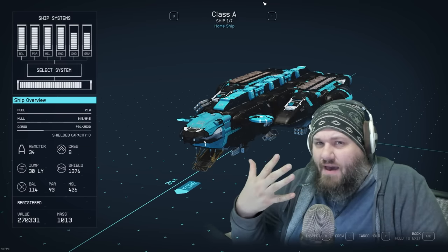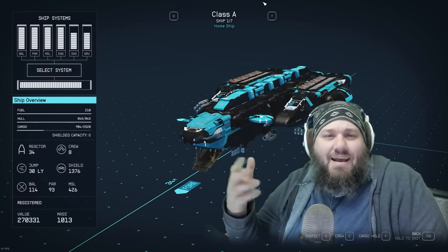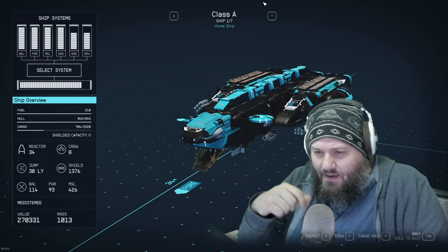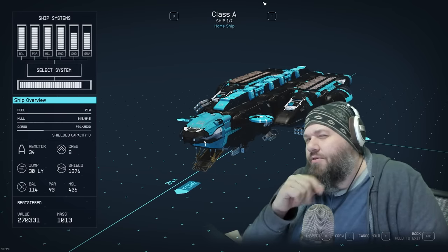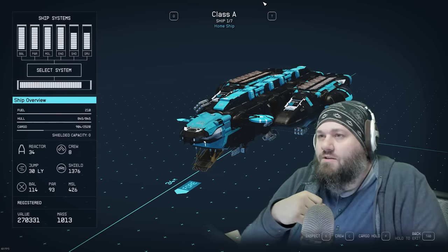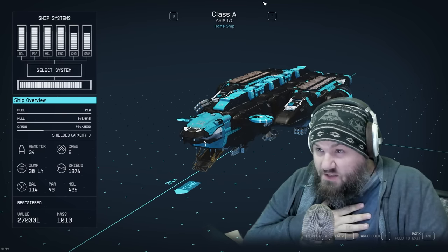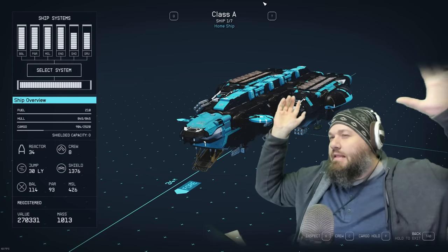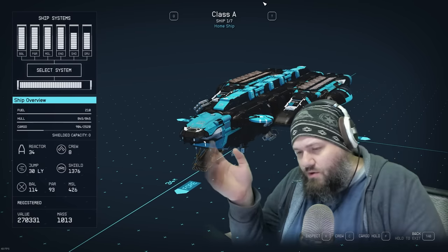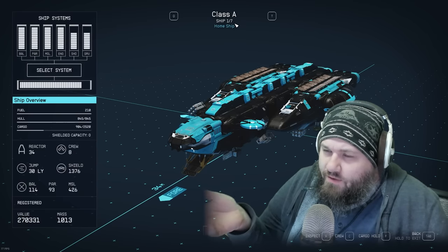Maintaining those speed numbers, we've still managed to squeeze out 2520 cargo, which is very respectable. There are five habitats on this ship, so the interior is very customizable. We've squeezed in eight crew, which is the max in-game. We've got a 30 light-year jump range, which is the maximum. The ship only has 210 fuel, so the fuel efficiency skill is very important. We've also managed to fit 12 weapons — missiles, lasers, and ballistics — it's really fun to fly.